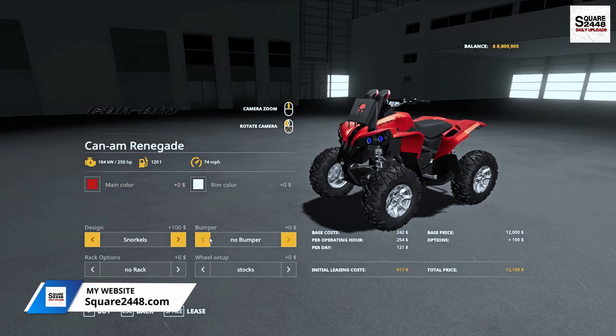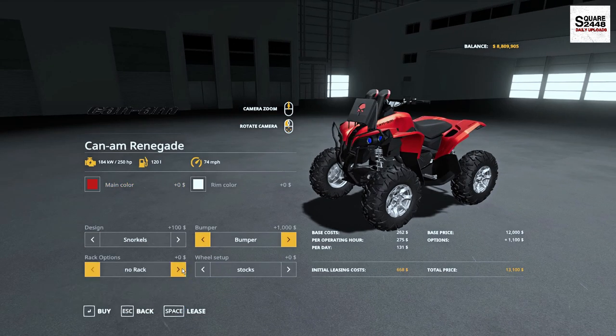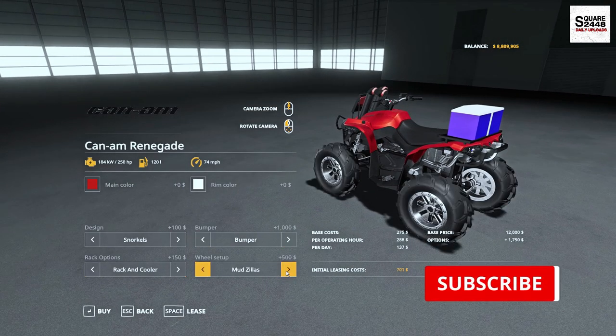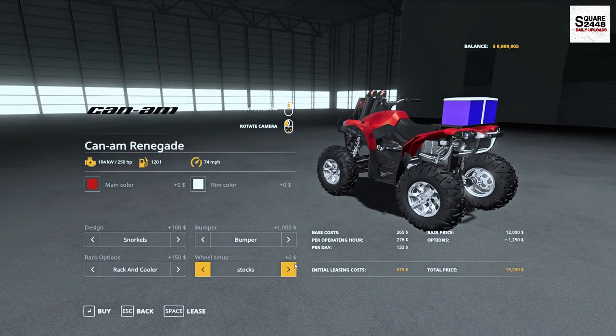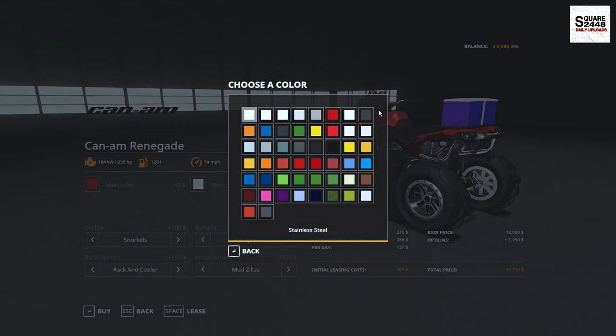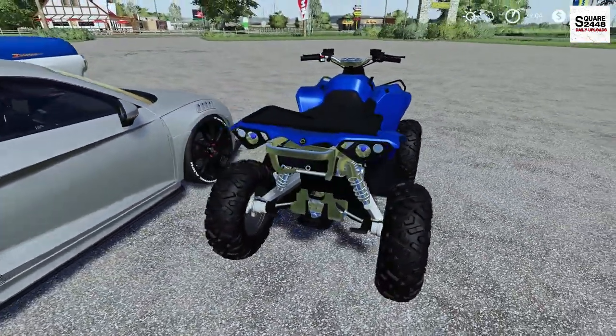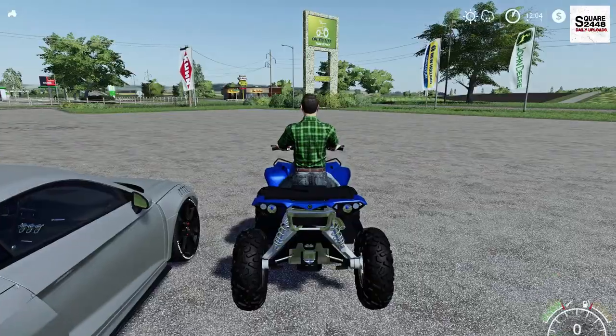You can get snorkels for the exhaust, an upgraded front bumper, a rack on the back with a cooler, and a few different wheel options as well. It is color changeable. Taking a closer walk around, this is pretty detailed. Really do like it — it's nice to see a Can-Am Quad.